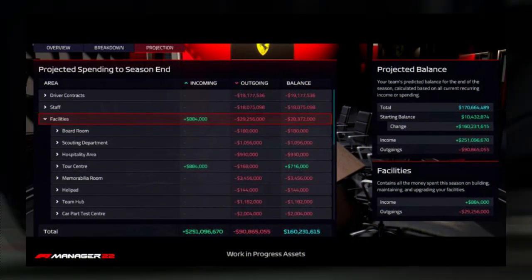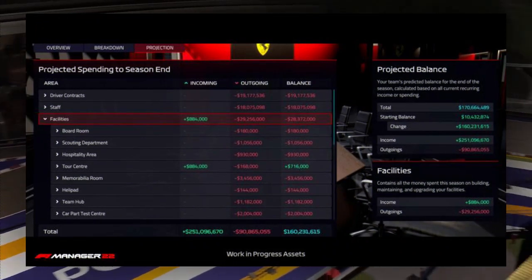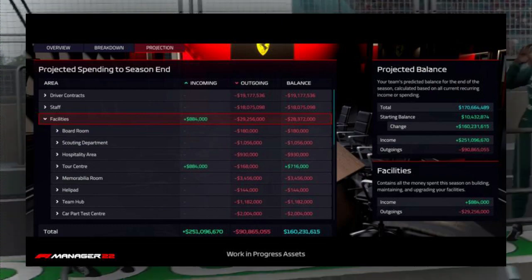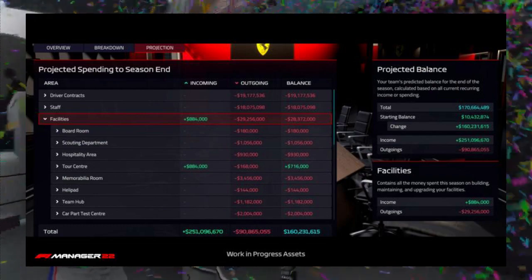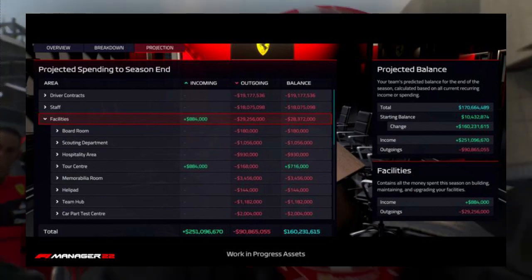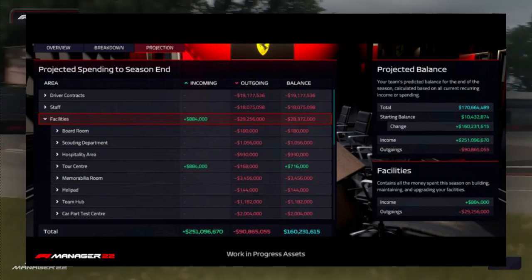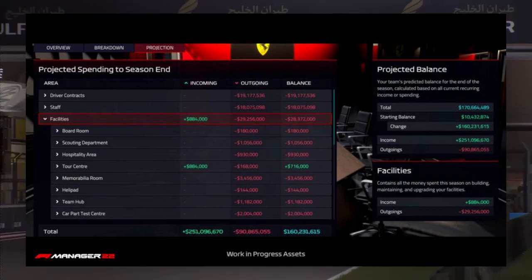Moving on to number five: invest carefully. Early on, you will get familiar with the many facilities you may establish and improve, which will have an effect on hiring, operations, and car development. Although there are many things to consider, the design center and the factory — both available under car development facilities and the wider facilities menu — are the two obvious choices you should focus on initially.